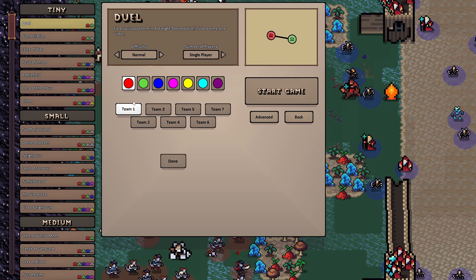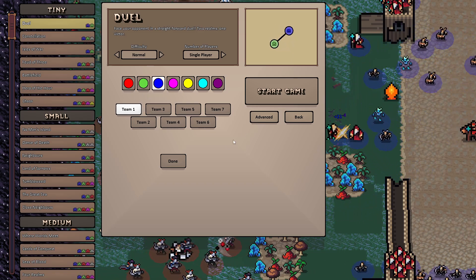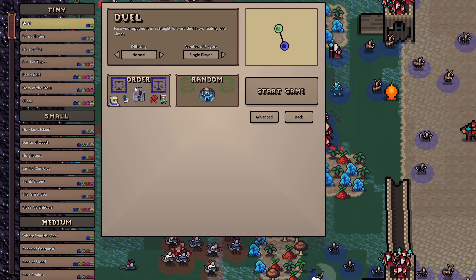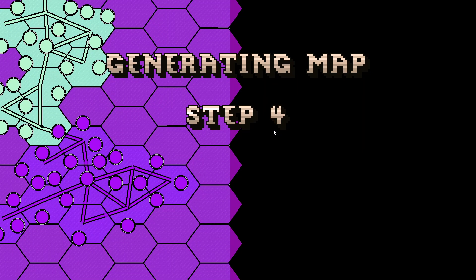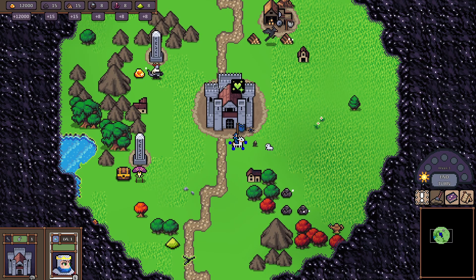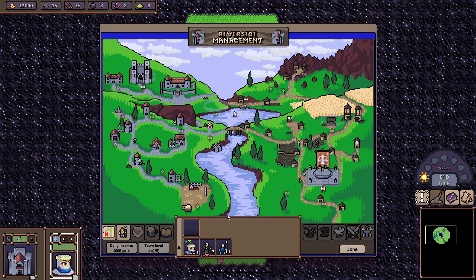You can select your color if you wish — I'll play blue since knights are usually blue. Let's hit Done. We've selected our team and the other player will be random. Let's start on normal. The maps are always randomly generated, so even if you pick the same map it'll be a new map and a new experience.